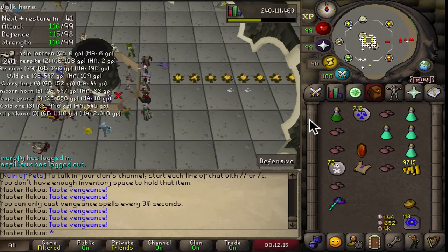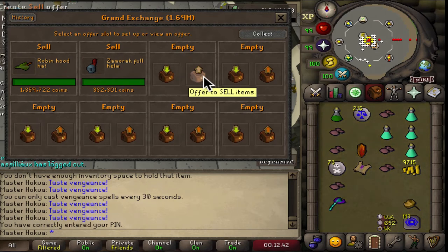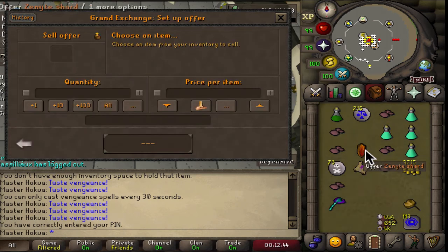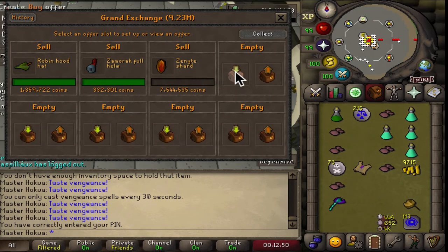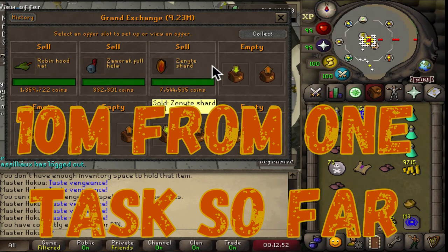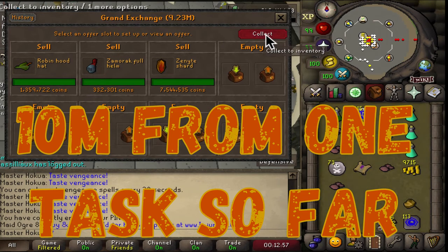The robin hood hat sold — I almost forgot about that, and that was from the other clue. Here we go — this is almost more than a 10 million gold task. Wow, they're selling for medium price, that's awesome. And then I got another clue scroll to do.